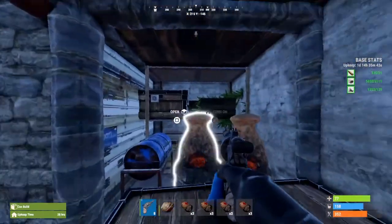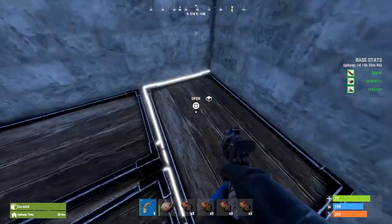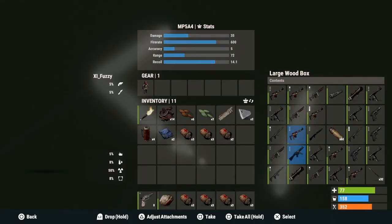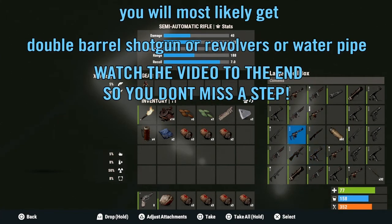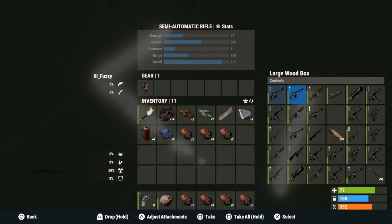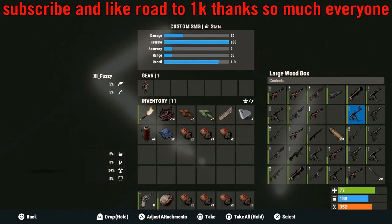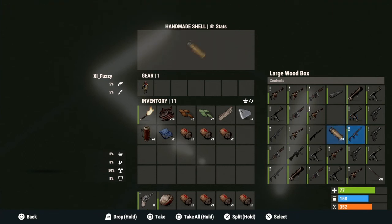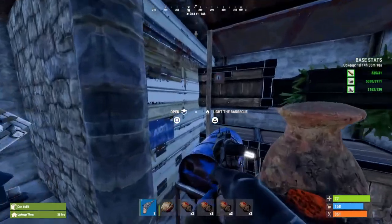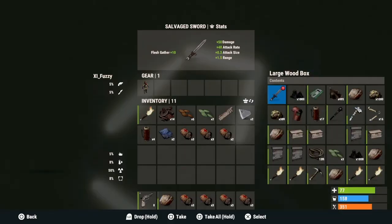Welcome back to the channel, I'm hoping you guys are all having a good day. In today's video, I'm going to be showing you guys how to get guns fast in Rust. The guns that I know you'll get are double barrel shotguns, water pipes, and revolvers — those type of guns. You'll be able to get those type of guns. They're not bad, honestly.